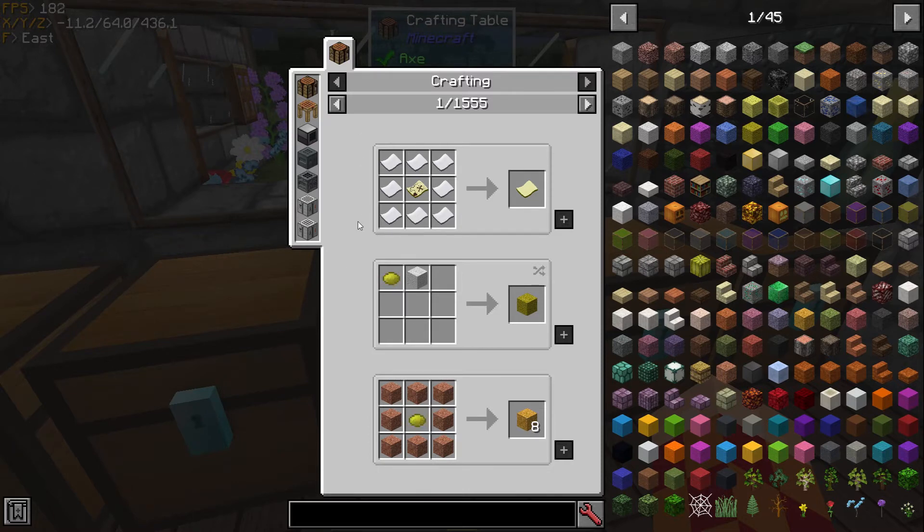So do you know how to disable this recipe or crafting overlay? Just tell me in the comments.